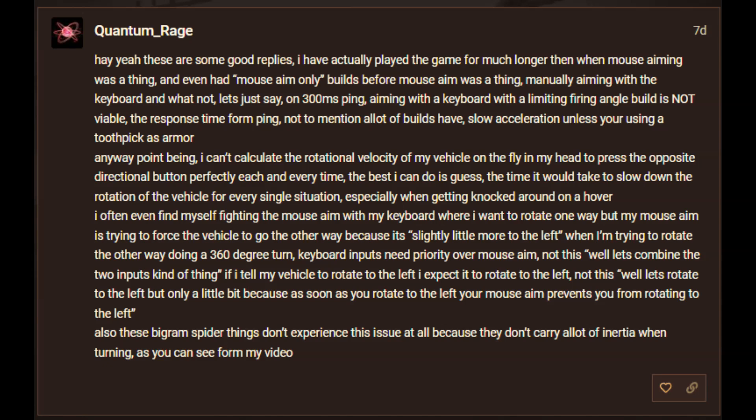If I tell my vehicle to rotate to the left, I expect it to rotate to the left — not rotate to the left only a little bit, because as soon as you rotate left, mouse aim prevents you from doing so fully. Also, these bigram spider builds don't experience this issue at all, because they don't carry a lot of inertia when turning, as you can see from my video.